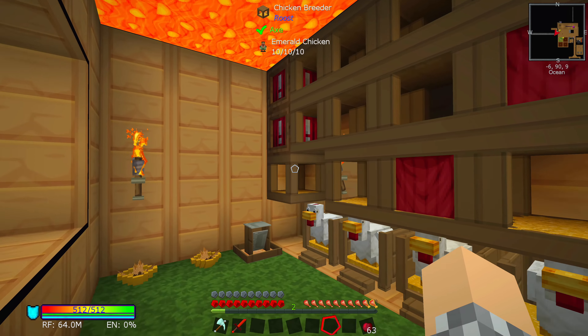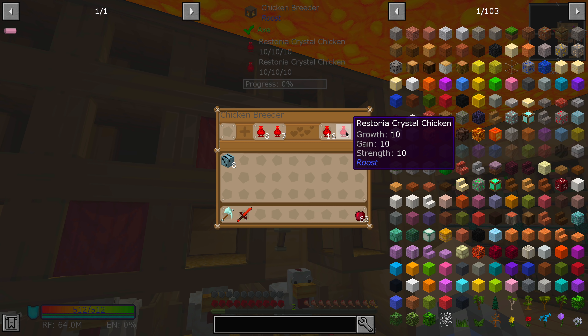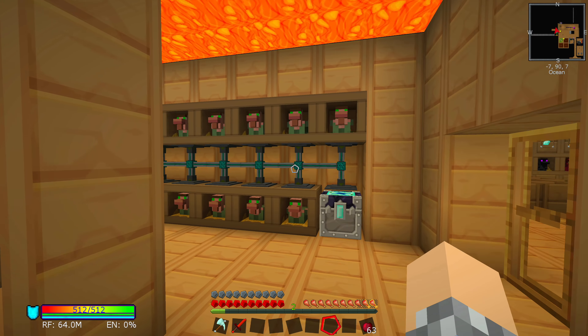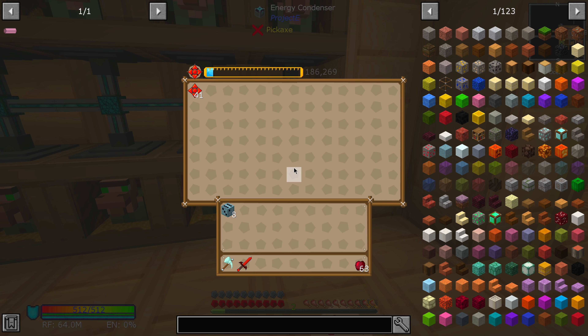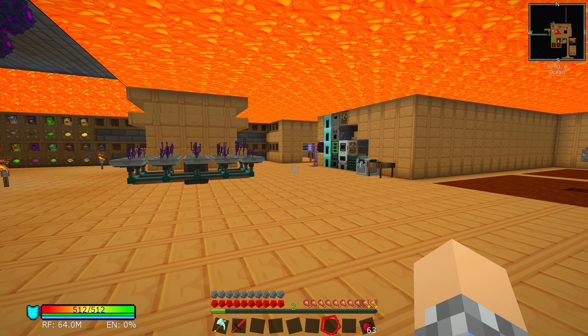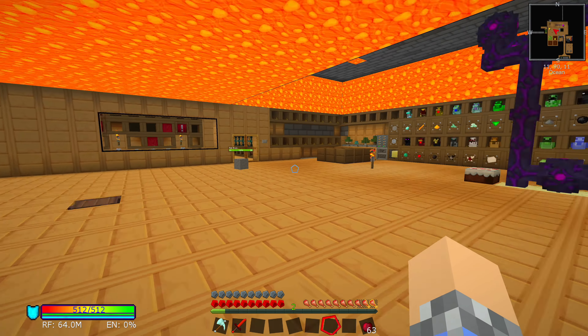Back here, we've got our breeders set up as they were before, breeding things like Restonia chickens, Platinum chickens, and XP chickens. And I've got a row of Emerald chickens now pumping into the energy condenser we got last time. We're making Awakened cores — they're worth 2.5 million EMC. That was the highest EMC item that we had, so that's a good one.